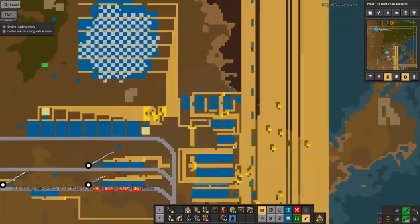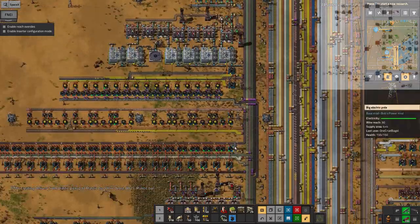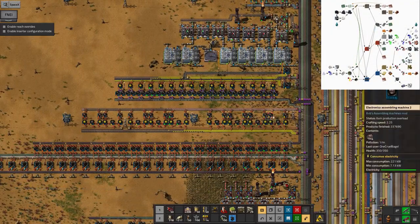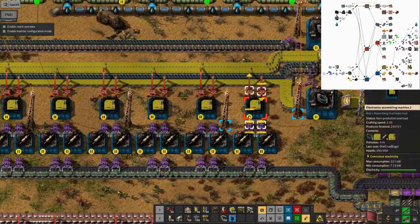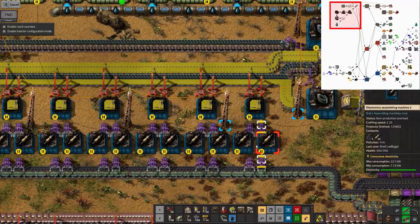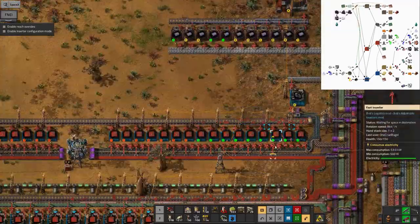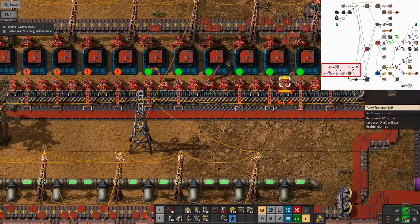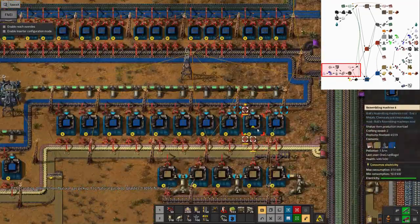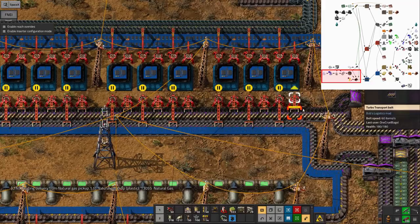One of the things I've noticed with this modpack is that each successive tier of electronic circuits requires another type of component. With the yellow Mark 1s, we need to make resistors - that's easy enough. The Mark 2 red ones take in resistors but also transistors coming in along this pink belt at quite a rate of knots. The next blue ones take in the resistors and transistors, but also integrated circuits.